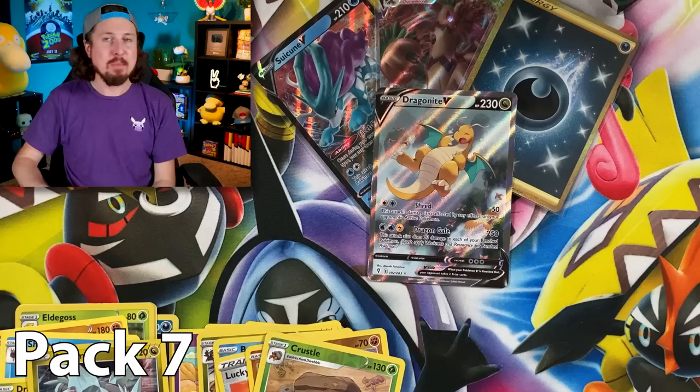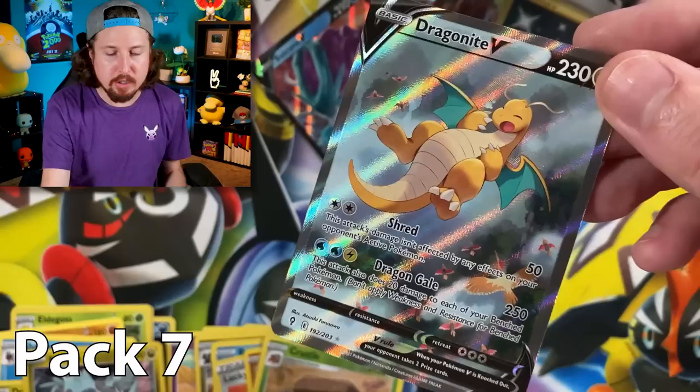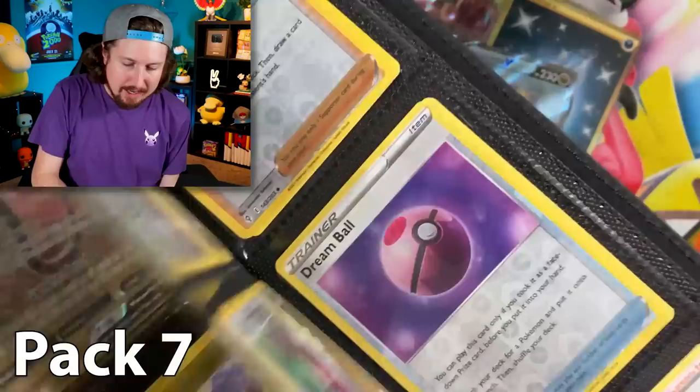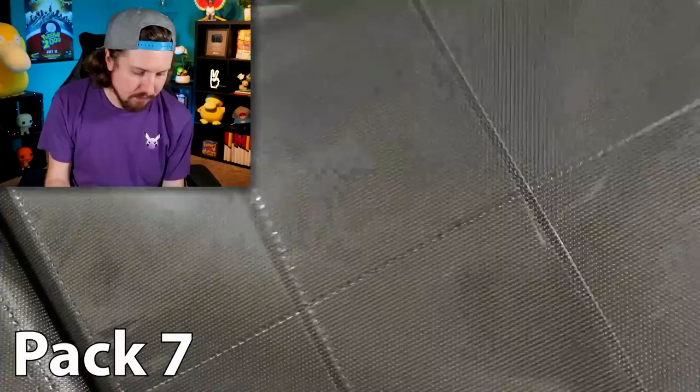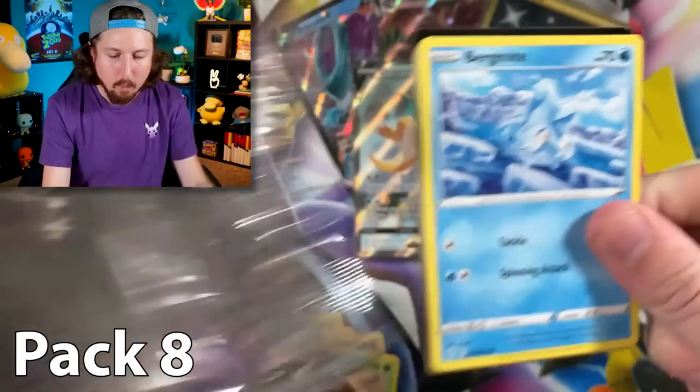I'm a little taken aback by that, breaking family. I have never had a booster box — not even just this set, but any set — that has had a secret rare AND an alternate art. And that actually is a double — I've never pulled a double alternate art in the sword and shield era. Just to show you quickly, there is my Dragonite right there — that is a double. There's the code card. Let's go into the next one.